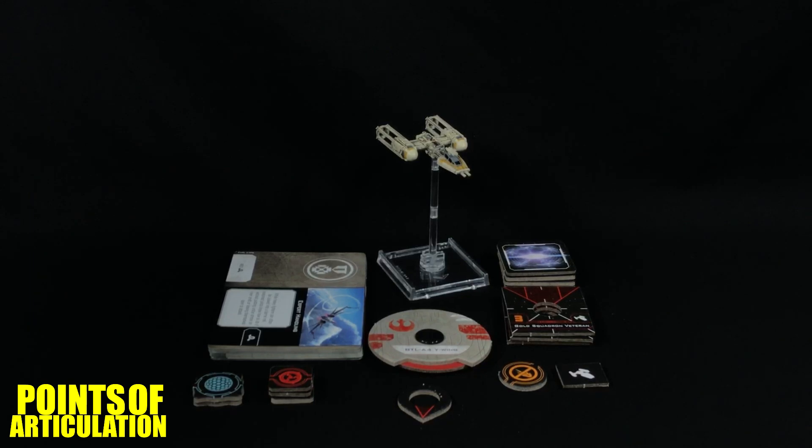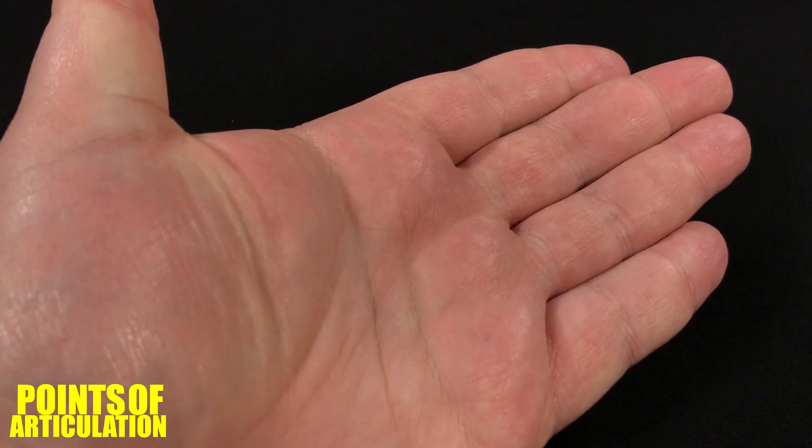Getting back to the expansion, not only am I happy we could finally play the Y-Wing in the Second Edition game, but Fantasy Flight Games has given us a brand new model and it looks fantastic. In my opinion it is far superior to the original Y-Wing in the first edition of the game. We're gonna take a nice look at that mold, but first let's talk about the size — this ship is a little over two and a quarter inches long. So we have a lot to cover, everybody knows the drill by now, so let's get this review started.